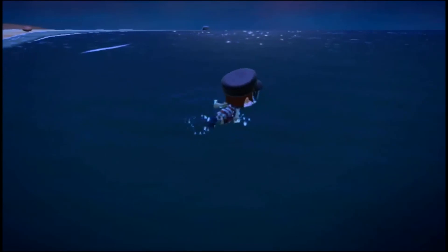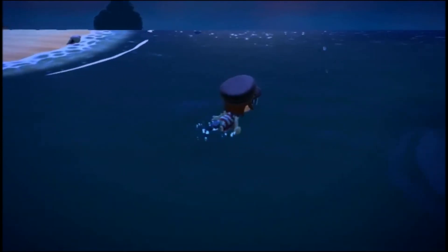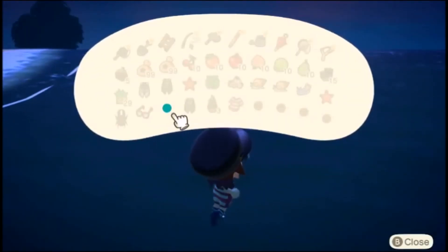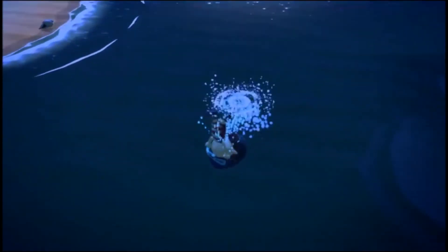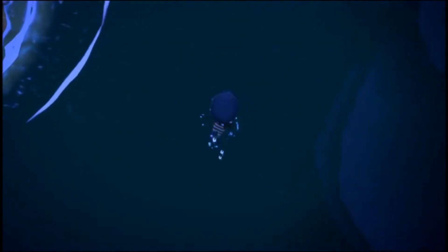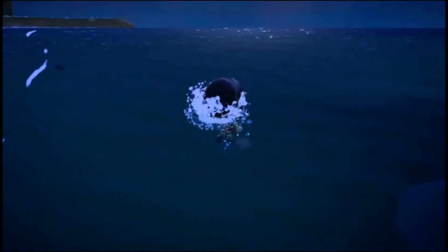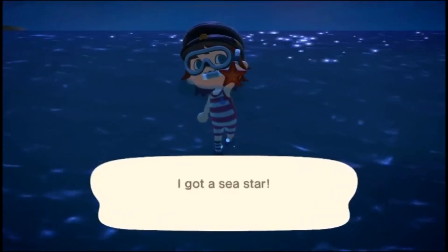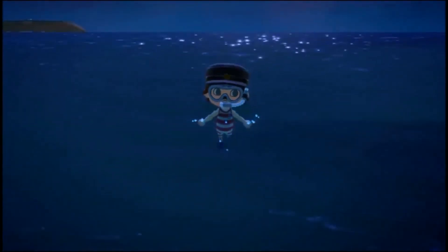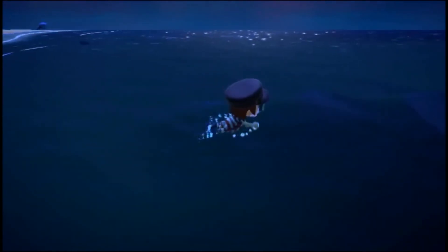Let me check my inventory — I have a few more spaces. These bubbles: you just press Y and swim towards them, and there'll be a little shadow like that. Sometimes you dive back up. Another sea star maybe.